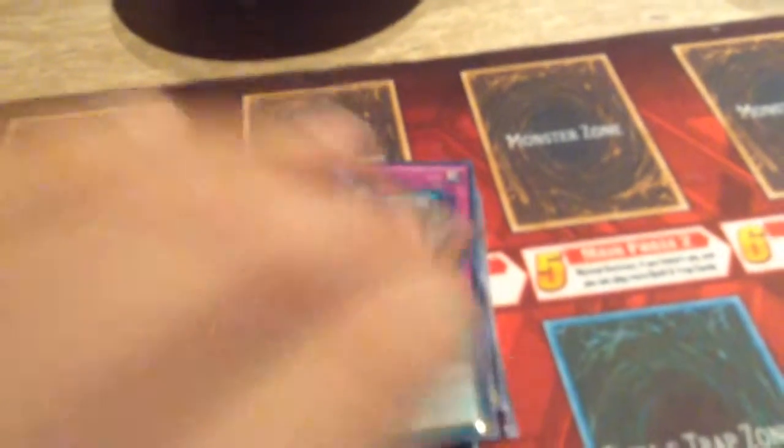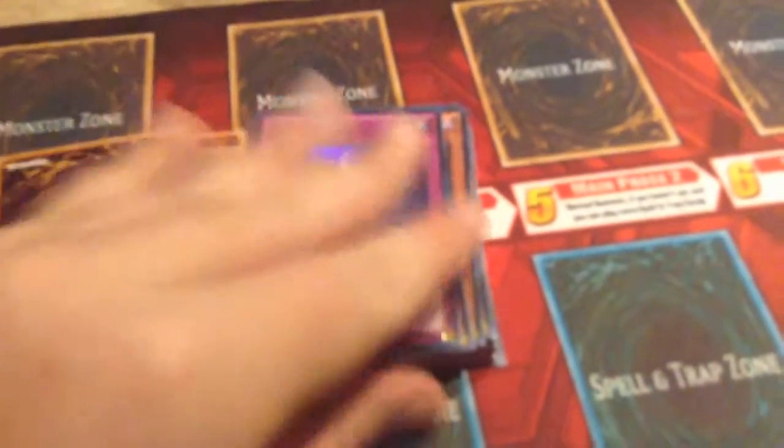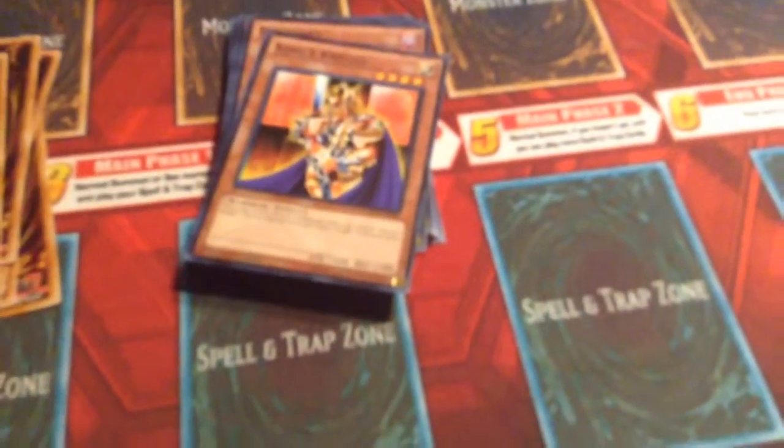We have Valkyrion the Magna Warrior, Dark Magician Arcana — which finally got printed here, and I'm ecstatic about that. Then we have Dark Magician, Swords of Revealing Light — kind of weird to have this in two different decks — and Mirror Force. Then the commons such as Butterblader, Archfiend of Guilfur, Jack's Knight, Queen's Knight, King's Knight, Burformat, Gazelle the King of Mythical Beasts, Alpha, Beta, and Gamma the Magnet Warriors, Big Shield Gardna, and Kuriboh again. Gotta love Kuriboh.